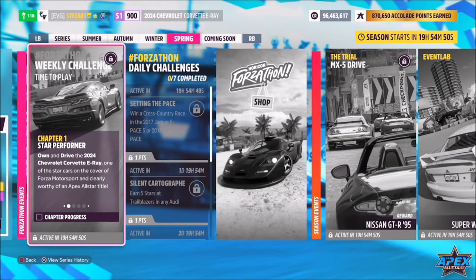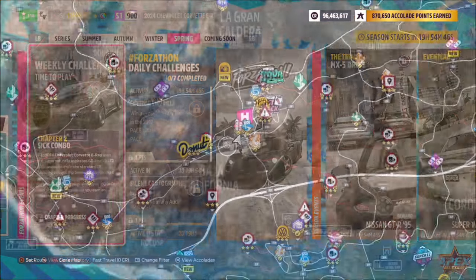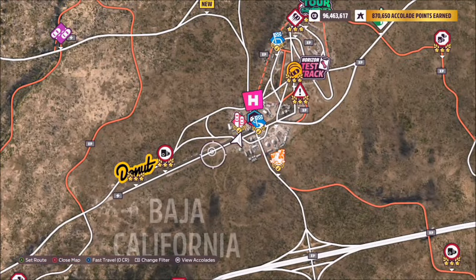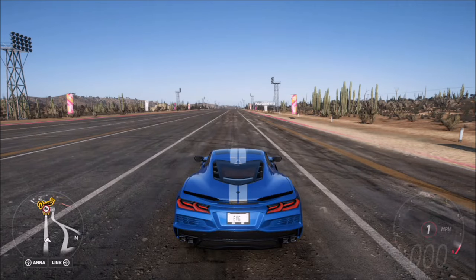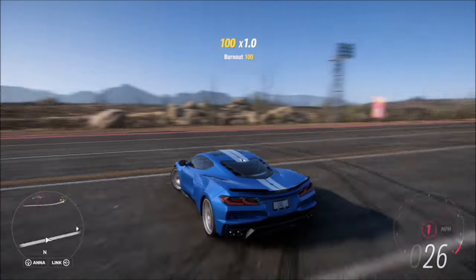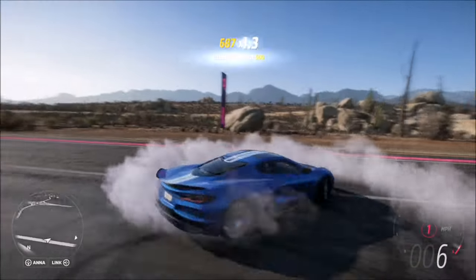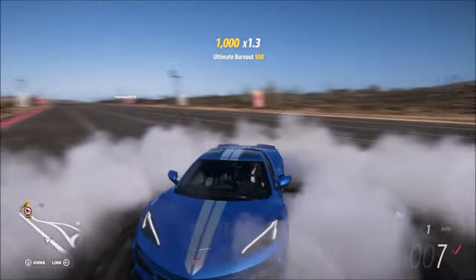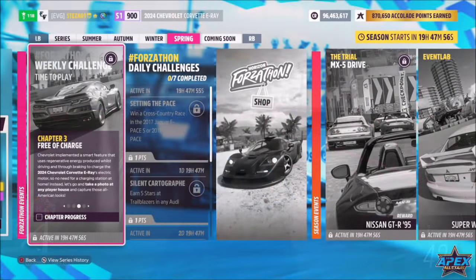The first challenge is nice and easy — it simply wants you to earn an ultimate burnout skill. I recommend going somewhere with a nice wide open space, such as the main Horizon Festival drag strip, and doing donuts. I held down the handbrake, turned the steering wheel hard-lock to the left, held down the accelerator, and let go of the handbrake. Just did loads of donuts until I got the ultimate burnout skill, because it's an all-wheel drive car so that's really the only way to do it.